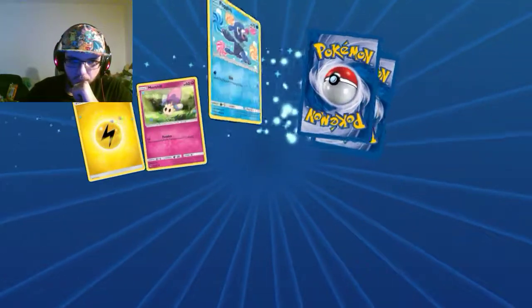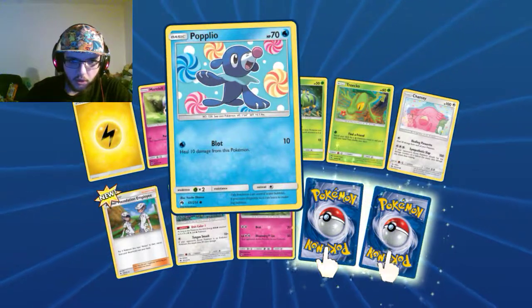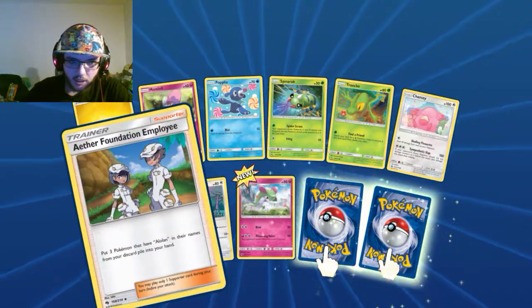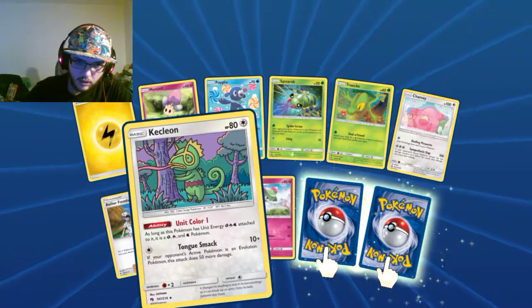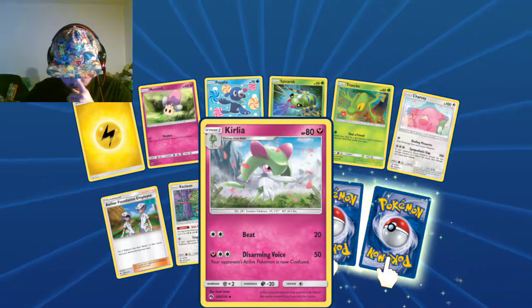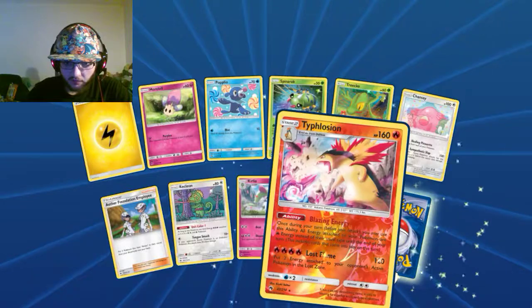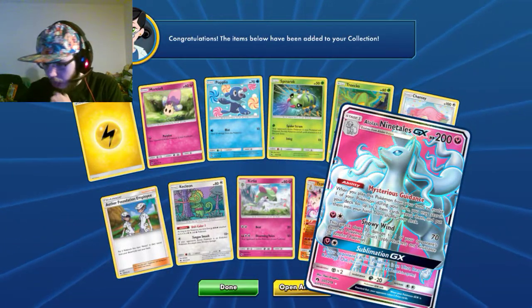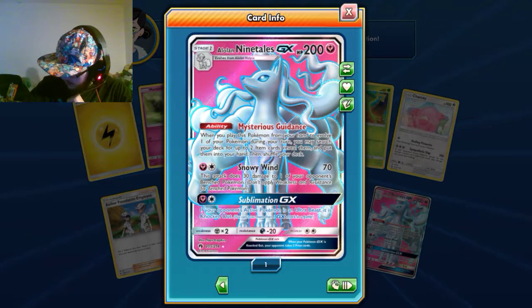Maybe this hat brings good luck. Lightning Energy, Murkrow, Piplup, Spinarak, Torchic, Chansey. Anther's Foundation Employee, Kecleon. My brain's not working right now, sorry if I'm not pronouncing everything correctly. The reverse holographic rare is... ooh, Kiesploshion. Oh god, that pull killed me. I'm dying on camera.